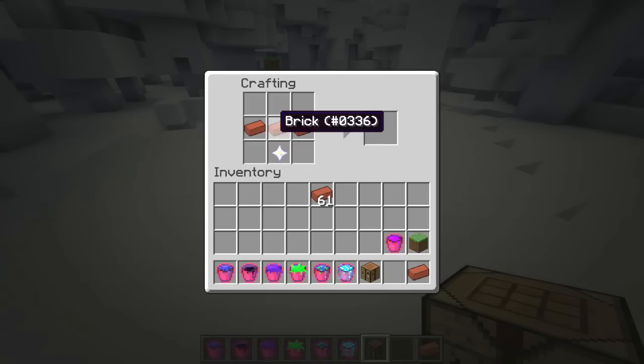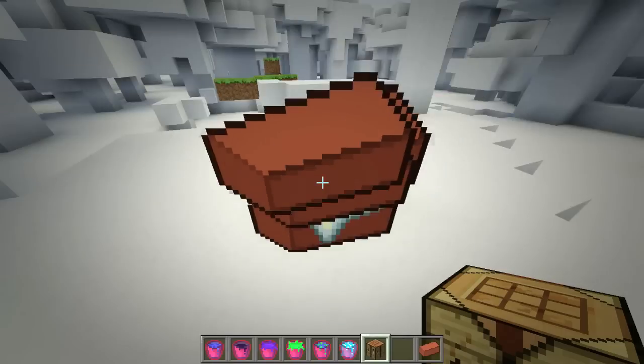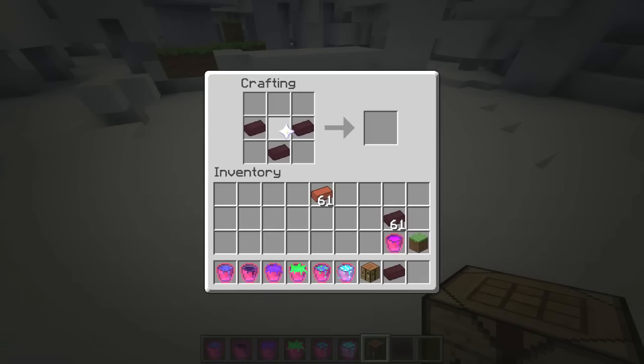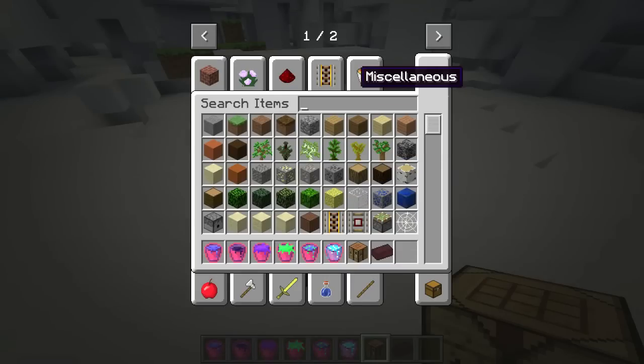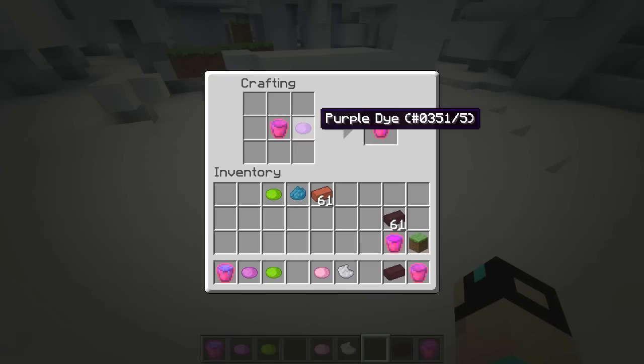In my personal opinion, I'd only use this on a creative map. You put the nether star — maybe it's like this — another star and some brick, and you get an apocalyptic bucket. Basically with this you can fill it with things. I think the different dyes do something.